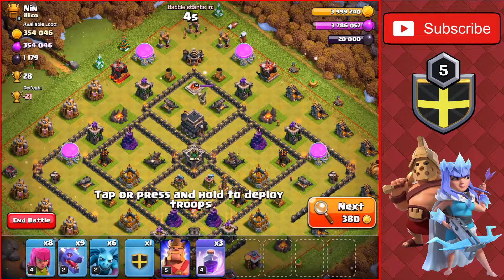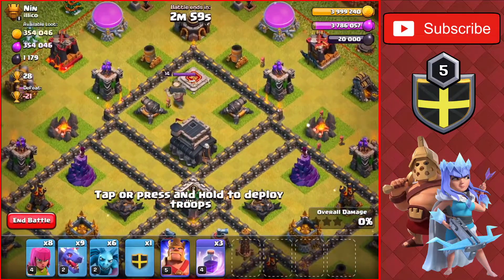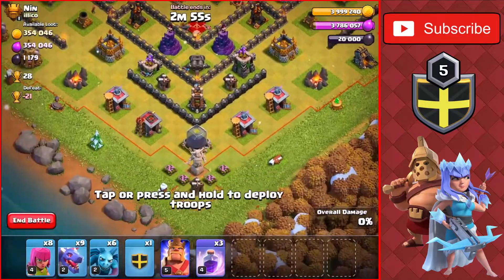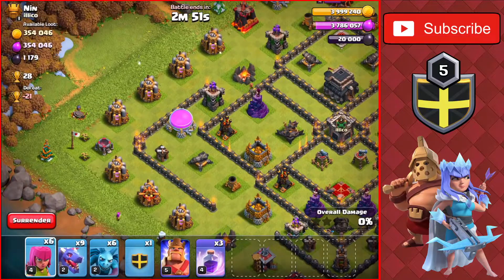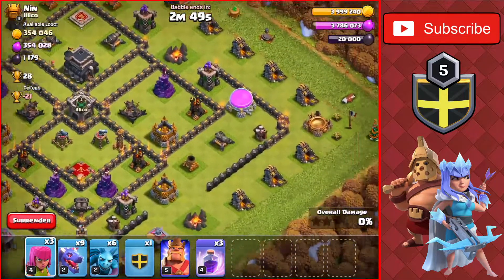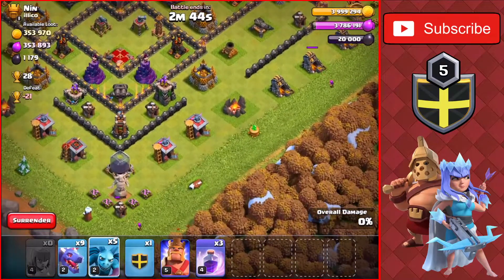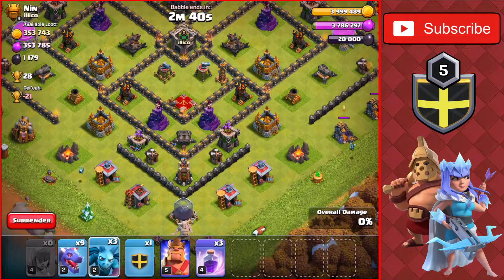Found a base here, Town Hall 9, worth 28 trophies. Could be an easy one-star, and there isn't any air sweepers or anything close to the town hall. We could get the two-star here. Start off with the archer at the bottom on that builder hut, we'll drop a couple more archers on the left side there as well as the right. All the archers are put down now, drop another archer or minion on the right and the left.